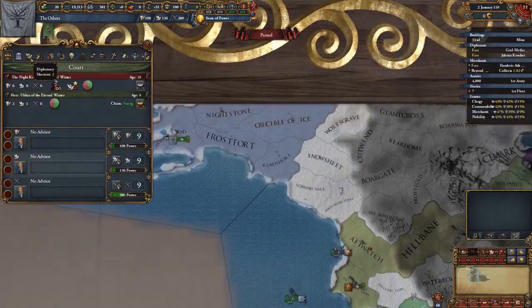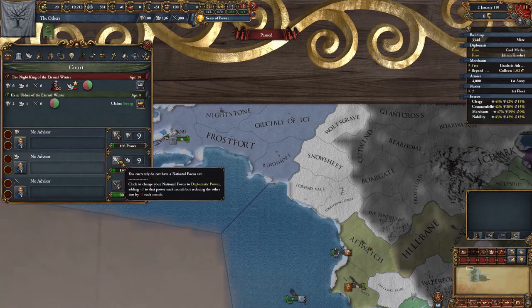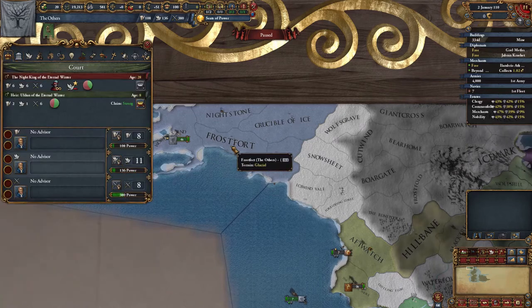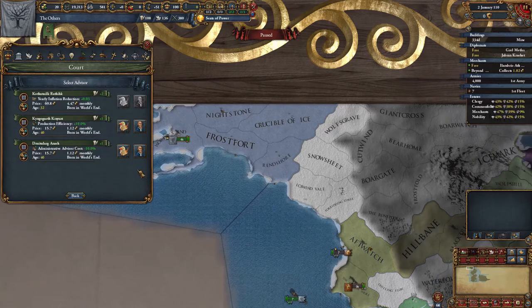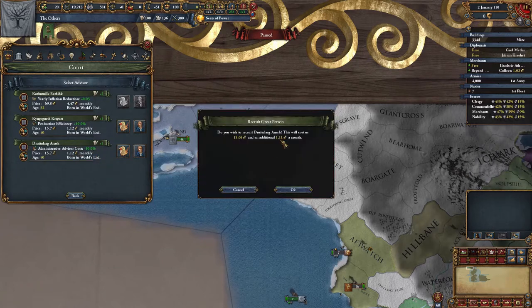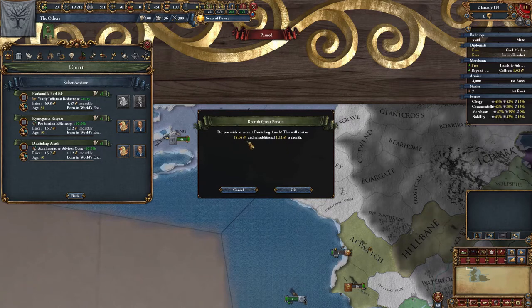I'm going to set the national focus to diplomatic points so I can continue boosting production, but I'm stalling advisor and administration. It does cost a bit of money to do and there is a monthly cost, but it does accrue an extra admin point every month, which is worth it, especially if you are behind in tech.